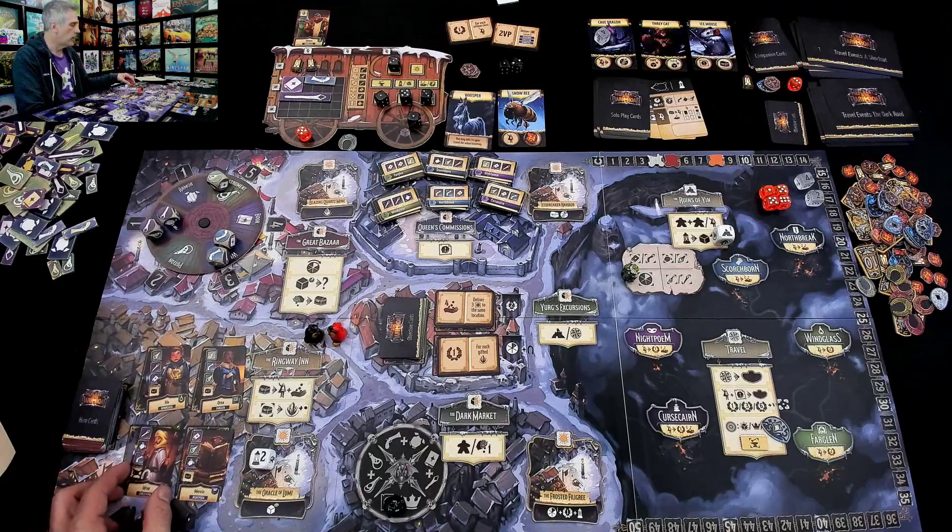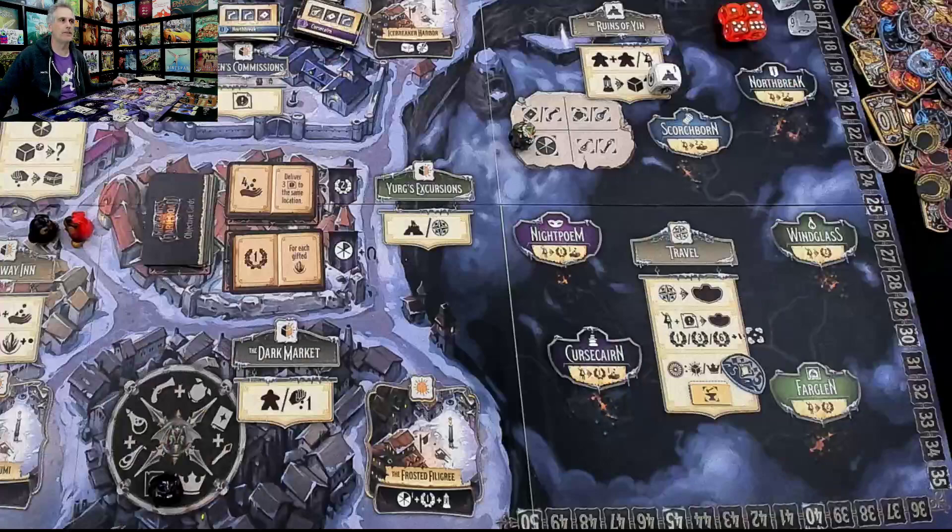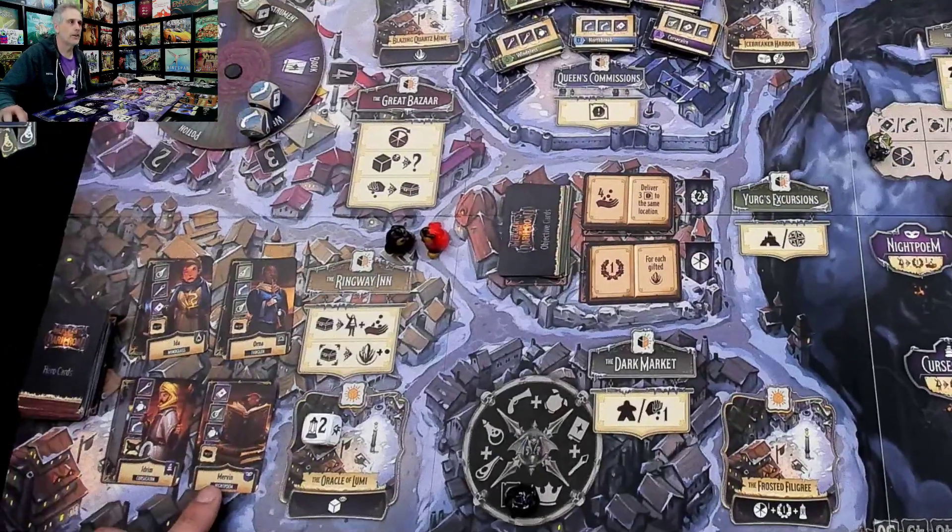Idrim here — does anybody want a book and a gun? No. If somebody wanted a book and a gun and a staff, I would totally sell to them. But that is not what people are looking for here at the inn.